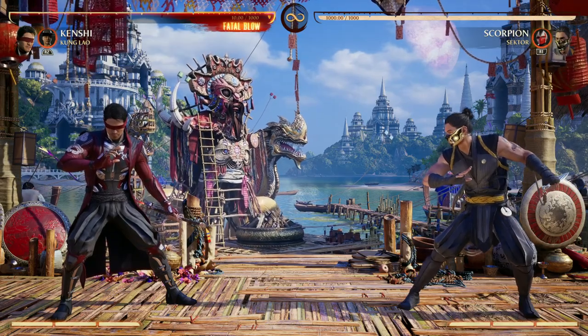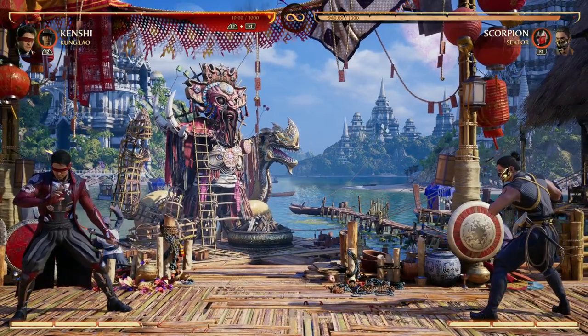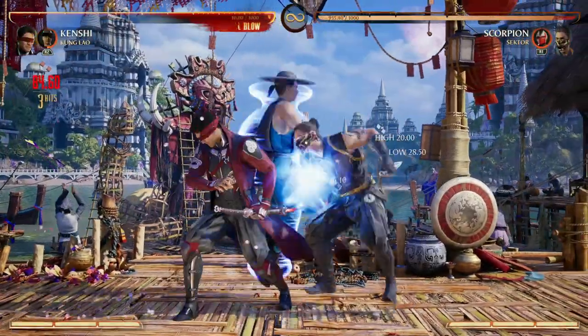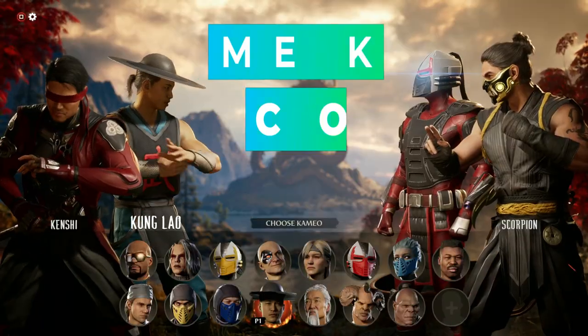Those are the same reasons why I love using Kung Lao with Kenshi as well. We get an awesome, fast, low projectile that helps out Kenshi in the projectile department, which he kind of lacks in. We also get a great teleport for mobility options to really get in our opponent's face, and of course, who doesn't love combo extension? Kung Lao's moves as a cameo just really benefit Kenshi in a lot of ways.